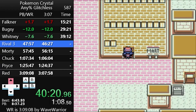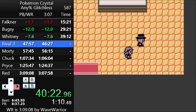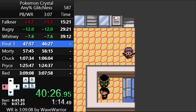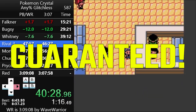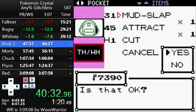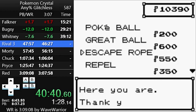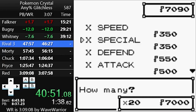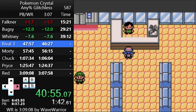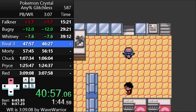Now it's time for a shopping spree at the Goldenrod Department Store. This shopping covers most of the runner's needs for the rest of the game. After selling your TMs, you buy a bunch of escape ropes to get out of caves quickly, as well as a mountain of X Specials. These raise your special attack by one stage in battle, which is going to come in handy in a bunch of places later on.